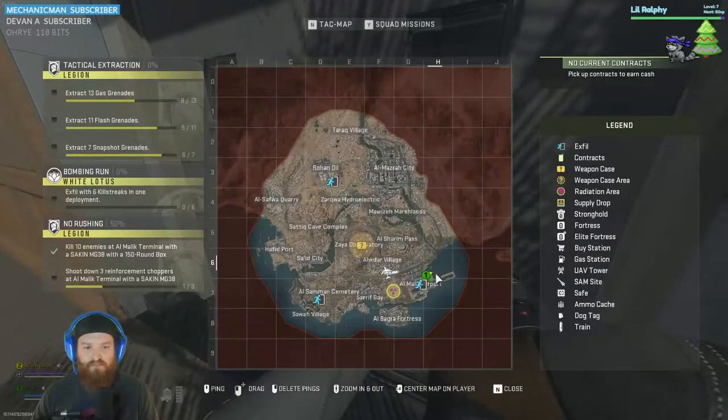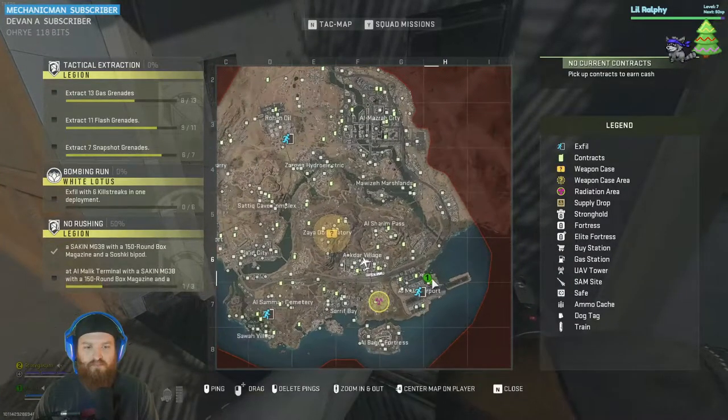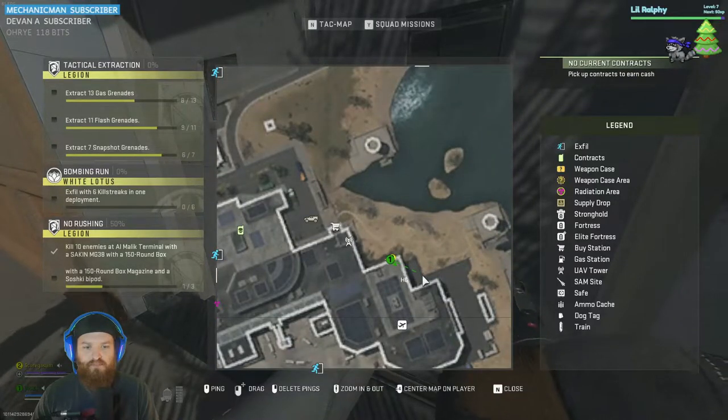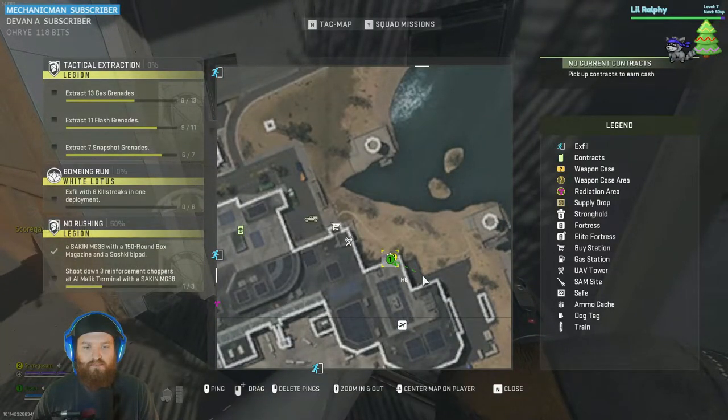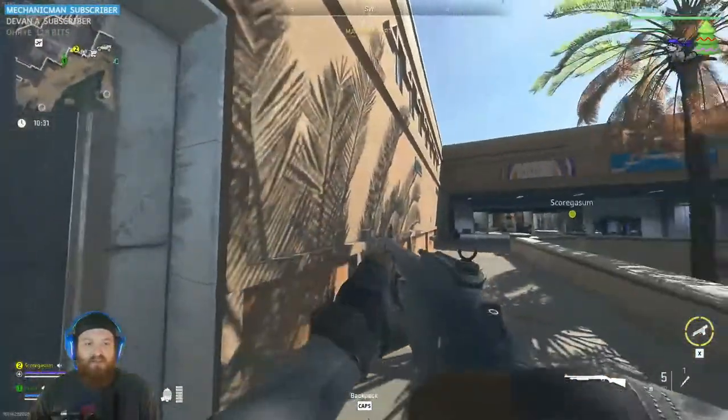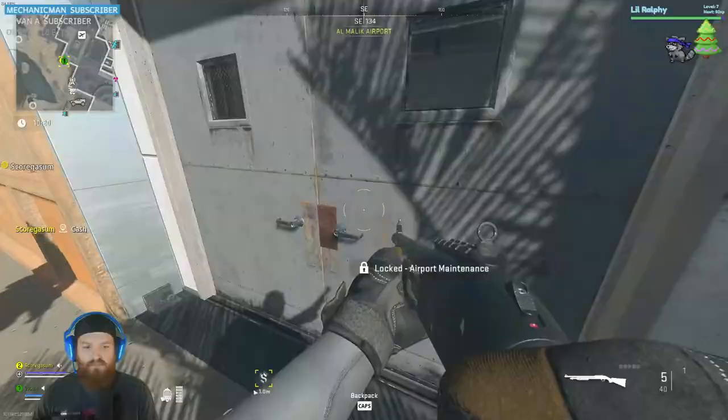So what you'll need to do here is go to Al-Malik Airport. You're going to want to go to the top right corner of it. You'll see this building here and that is right where the door is located. You just run up to this door, use your key, boom, get inside, get the loot, get out, extract, and that's it.